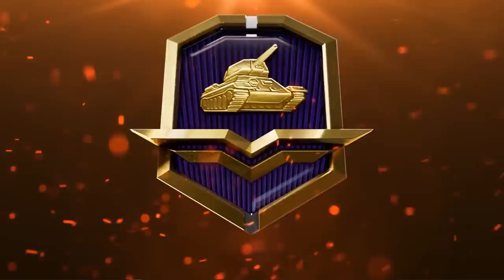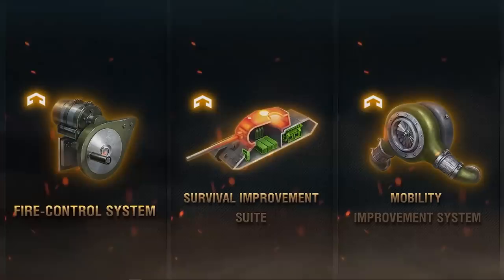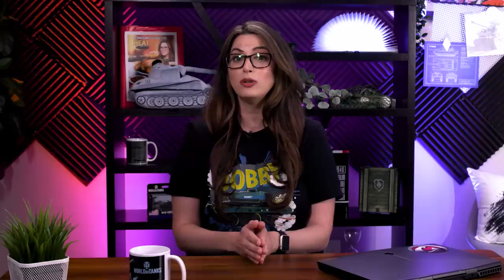A new season of Battle Pass returns in Update 1.21. Season 11 features a new vehicle lineup including the Type 5 Heavy, the T57 Heavy Tank, and the AMX 50 Bosch V. Minor changes to rewards include pieces of experimental equipment now available in the base rewards and gold in the improved rewards, plus another chance to earn Battle Pass tokens via the Collections feature, which will be active as soon as the season starts.